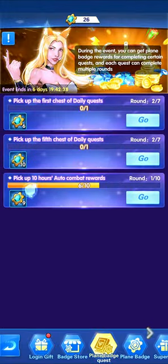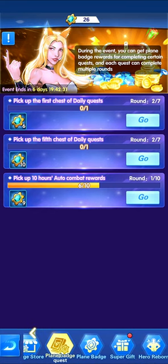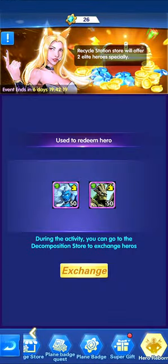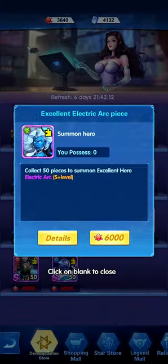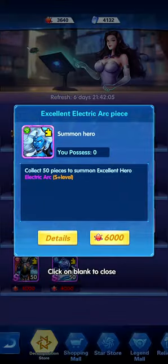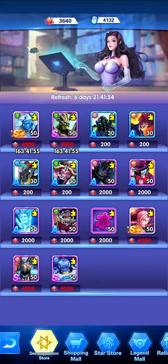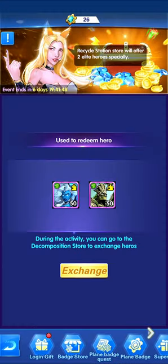The pickup 10 hours relies on the auto yield — you have to build it up as time progresses and it will automatically show. It's about 10 hours for each round. Once you collect a specific amount of plane badges you can exchange for rewards. We also have Hero Reborn, which lets you exchange for one of the elite heroes — either an S hero at 4K blood phrasal or an S+ hero at 6K — by destroying common heroes and saving up blood phrasal until this event comes.